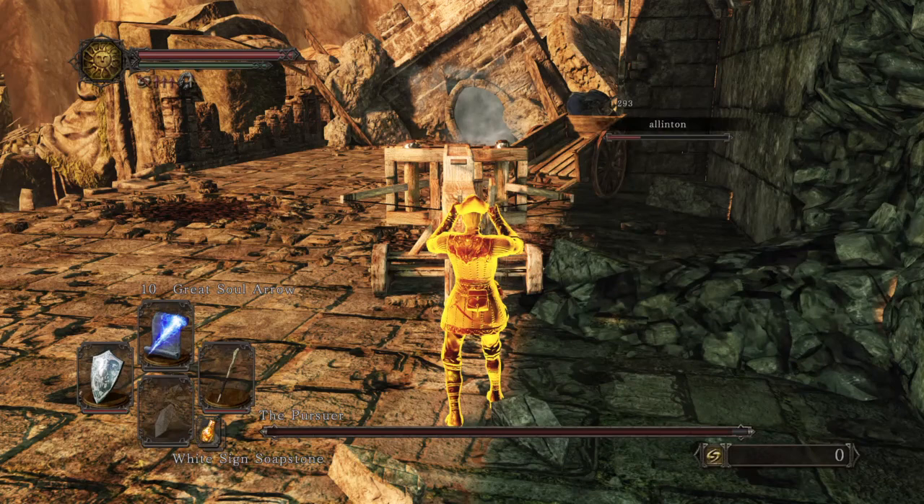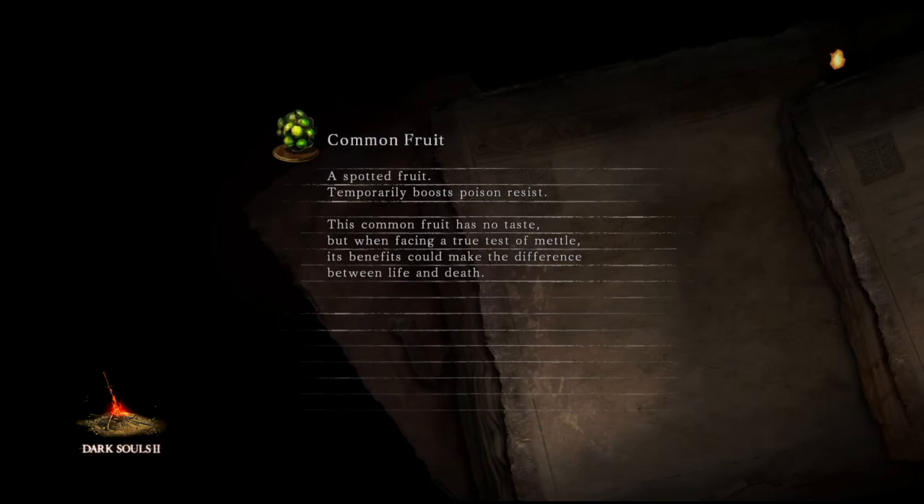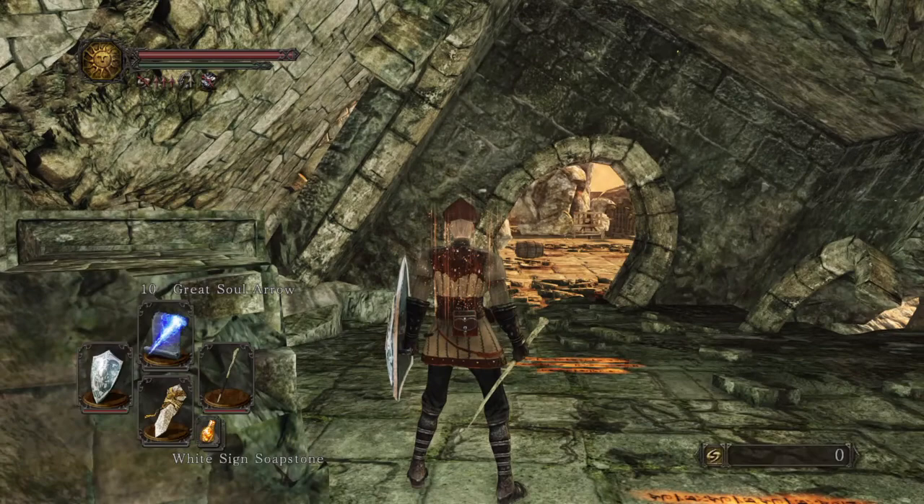Let's see if we can't get him. Come on Pursuer, get your ass back over here. Allenton, don't die already. Come on Allenton. I'll bet you're mad at me. Alright, we're gonna try that again. He'll be back within a minute or so.